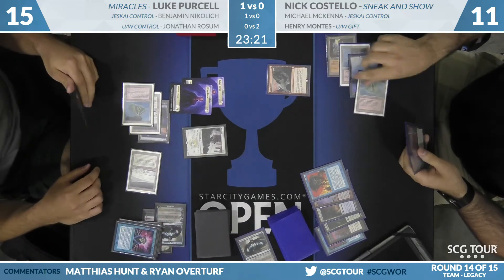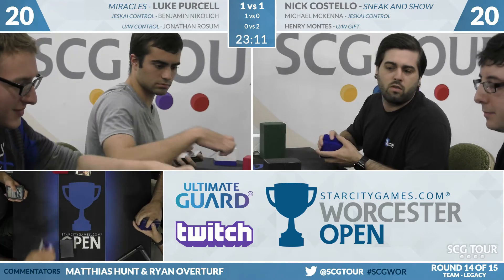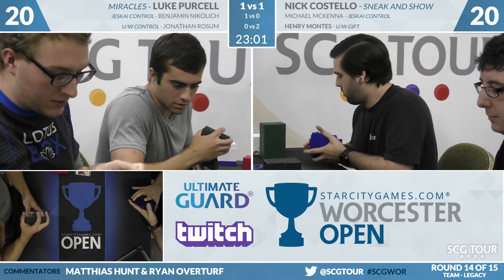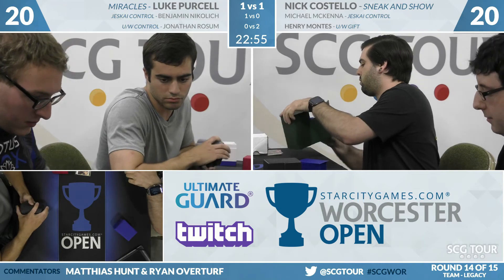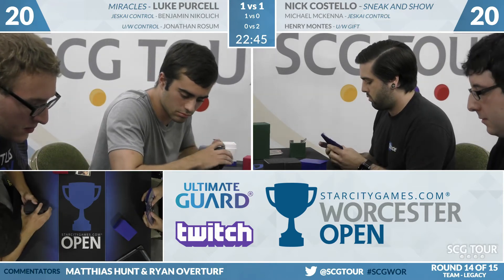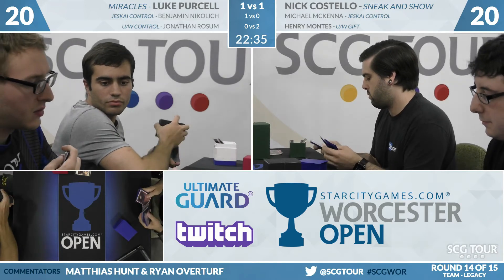Nick Costello sneaks Emrakul in — 15 damage and now one game away from wrapping up the round. Purcell had a couple of disruptive elements; very unfortunate, he was never able to leverage that Pyroblast. If he elected not to cast the Monastery Mentor, that would open up Force of Will and then Pyroblast over the Force in a way that matters. But there was just too much stuff for Costello. Costello picked a pretty good window to go two threats plus Force — it's a lot to ask for Miracles to answer.